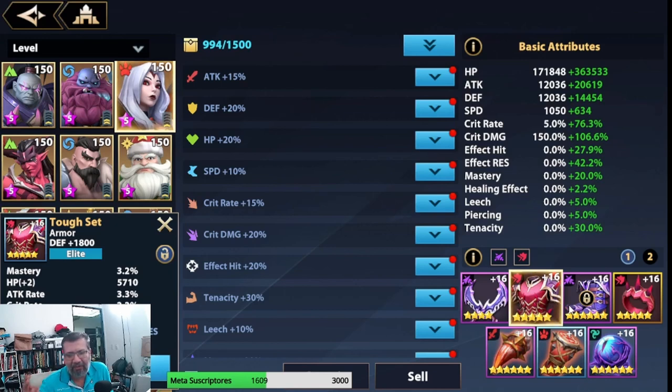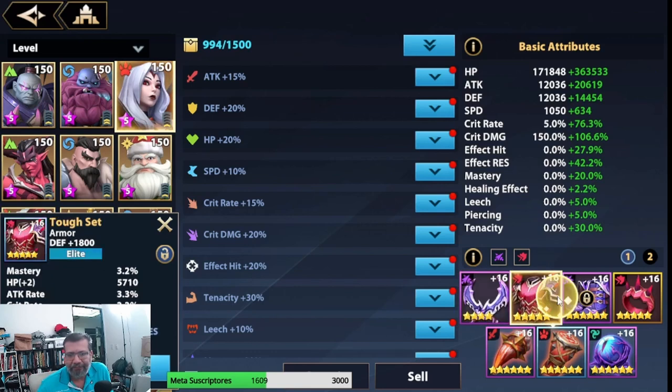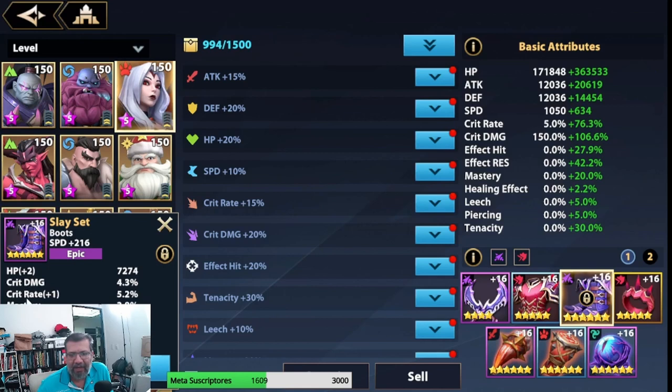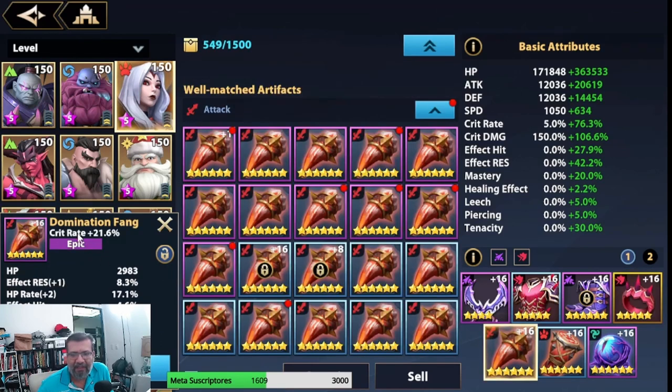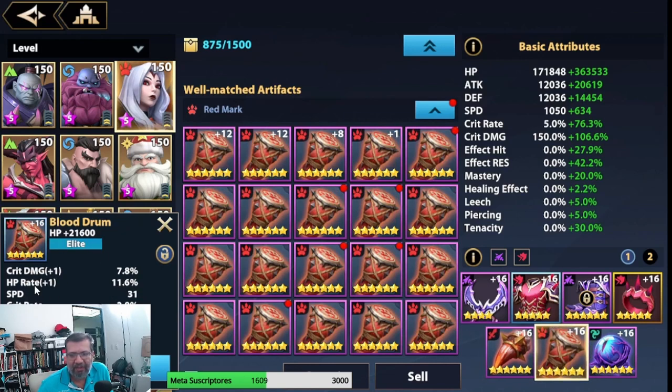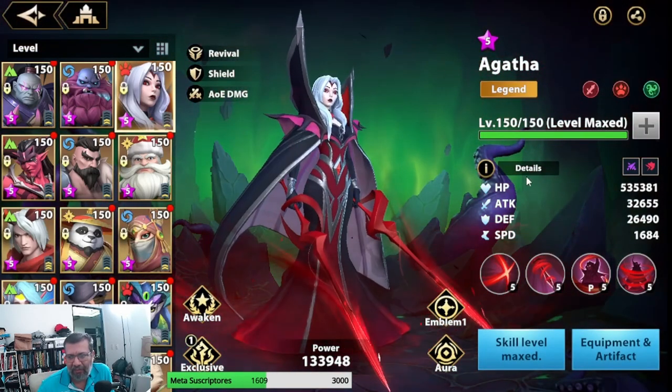At the end of the day, we want the best stats possible: more HP, Crit Rate, and Crit Damage. She runs a 4-star weapon because attack doesn't affect her as much as HP does. Looking at the pieces: Crit Rate and Crit Damage, Crit Rate and HP, Crit Rate and Crit Damage, HP — that's what we're looking for. We have Crit Rate, HP, HP Rate, Crit Rate and Crit Damage — this last artifact is basically perfect for her. Those are the four stats we target: HP, Crit Rate, Crit Damage, and HP Rate.